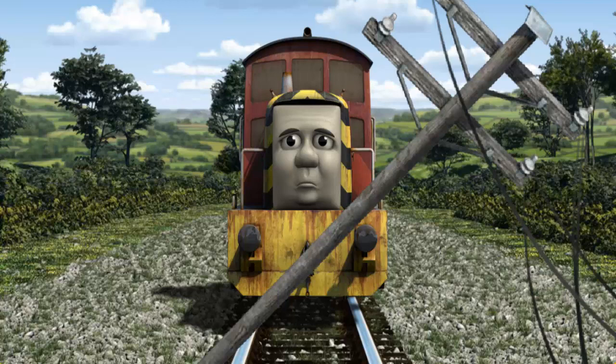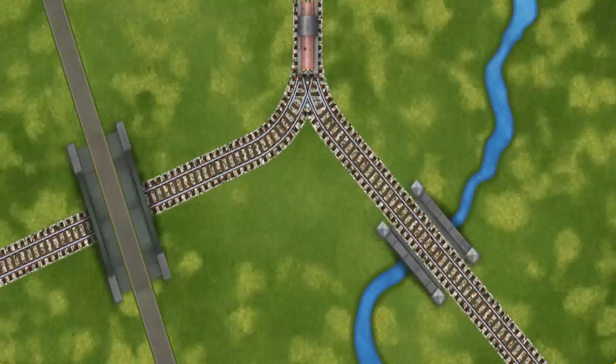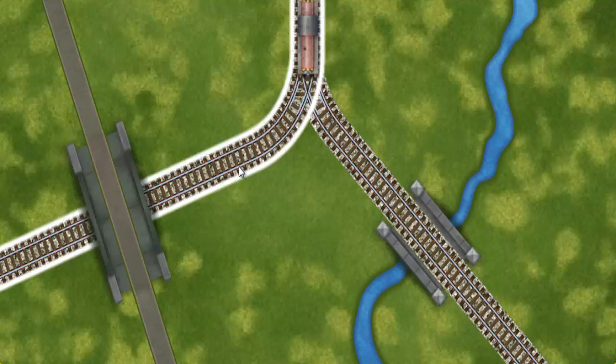Suddenly the tracks were blocked. Salty had to stop. He would have to go another way. Show Salty the track that goes over the shortest bridge.